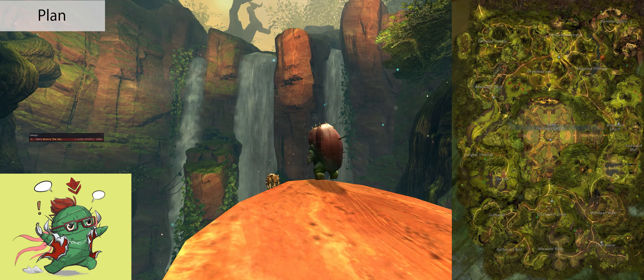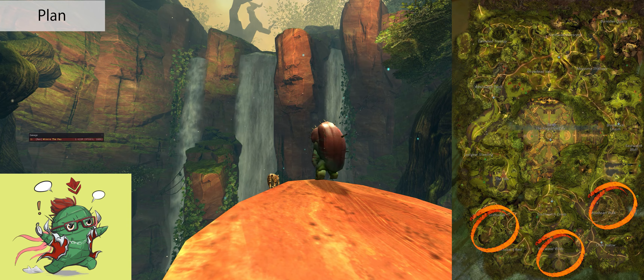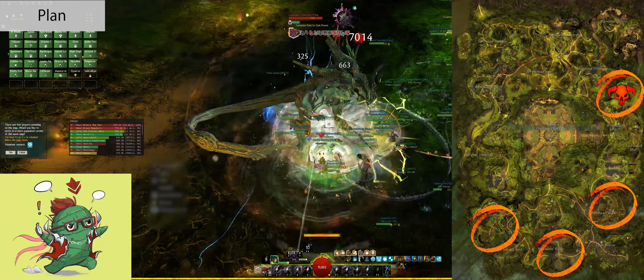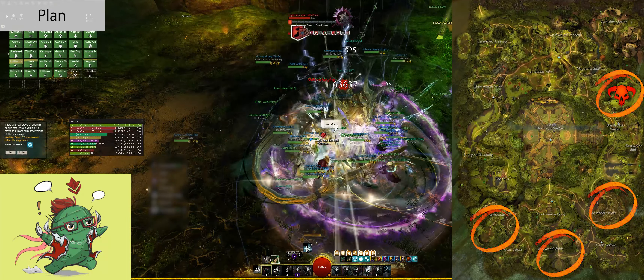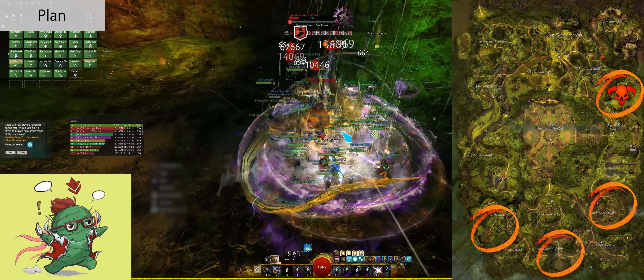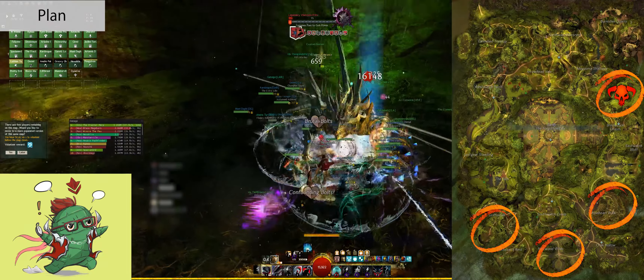This is where it can get wonky, so this is going to be my plan — and it may change depending on what commander you run with. My first priority is the Pylon events, starting with South, Southeast, and Southwest Pylon. Then I like to move on to East Pylon for Vine Tooth Prime. I know Vine Tooth Prime isn't the best for Shiny Bobbles because the Pylon events run really slowly, but there's always somebody that needs this achievement for Legendaries or the Mastery, so I like to incorporate it every time.